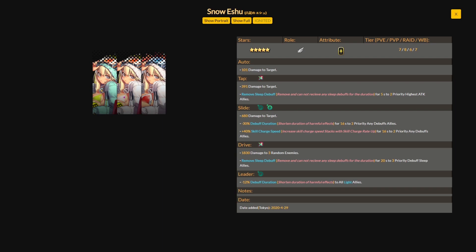Her slide skill deals 680 damage to the target and applies a minus 30 percent debuff duration for 16 seconds to two priority any-debuffed allies. She also applies a plus 40 percent skill charge speed for 16 seconds to two priority any-debuffed allies. Overall her slide skill is pretty amazing — it increases skill charge speed by 40 percent and counters debuffs with the minus 30 percent debuff duration.